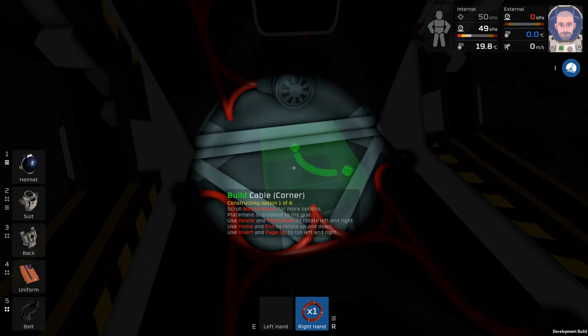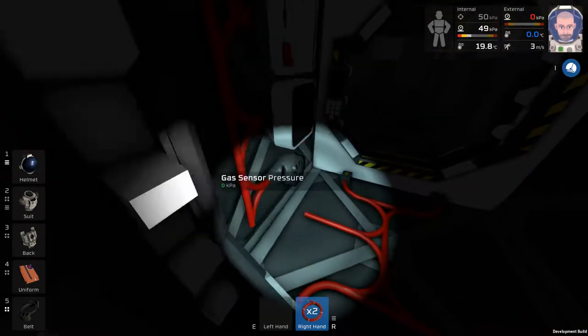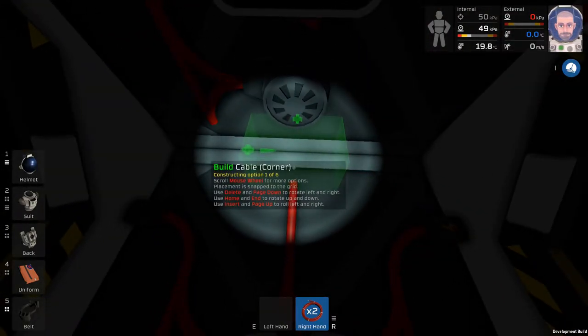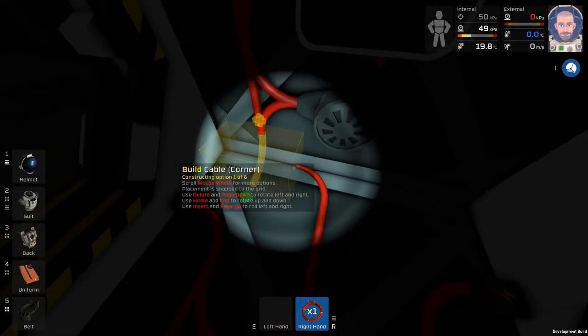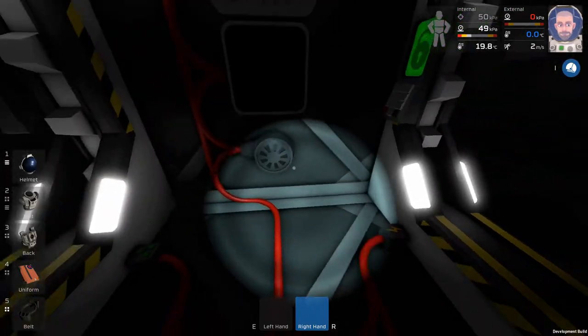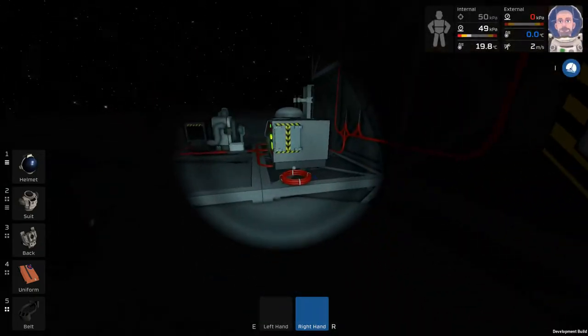From here we're going to put that cable there — we've almost got the system ready to go. The corner cable is going to go like this, and this corner will rotate up like that. Everything is connected. You can see the airlocks have lit up at this point — that's how you know you have power.